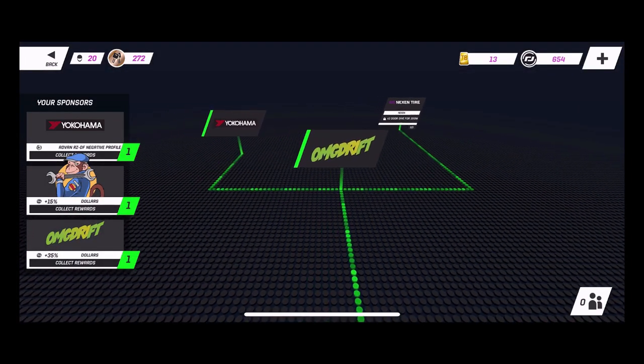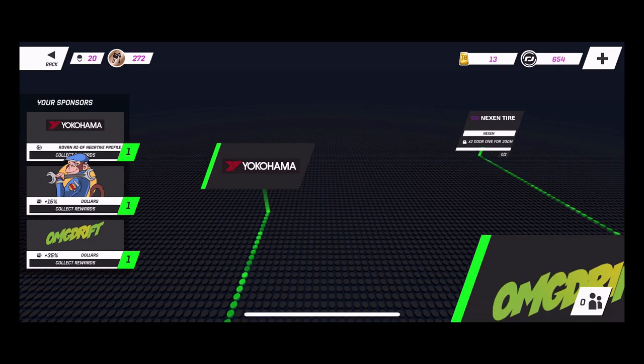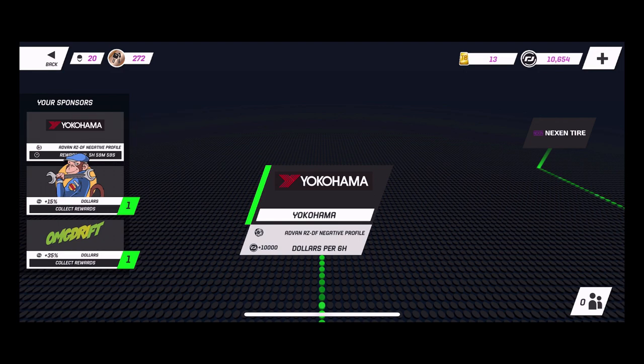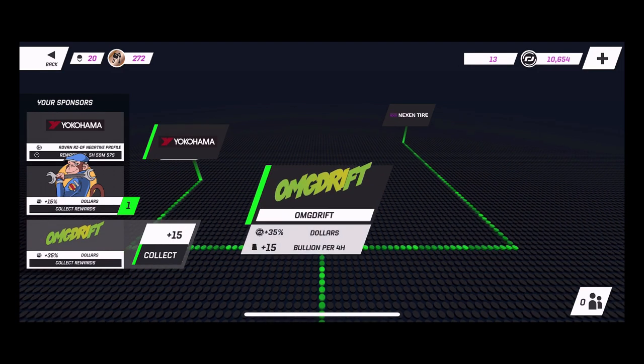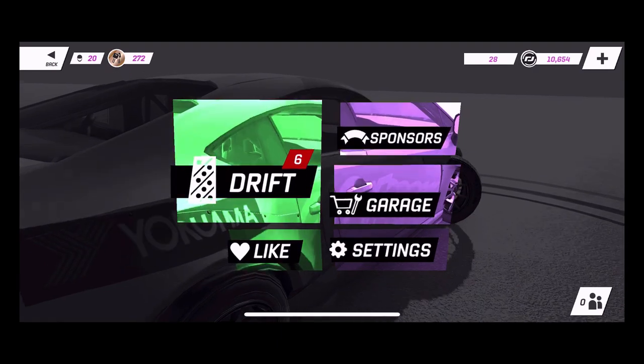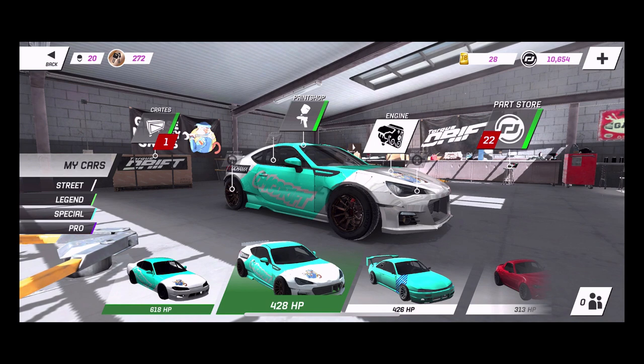First before we get into this episode, we are going to go check out our sponsor tree. We do have a couple more sponsors on our tree and some sponsor rewards to collect. We are going to collect our ten thousand dollars, then collect our fifteen Torque Drift box, and then collect our crate package which we are going to open before we get into this episode.